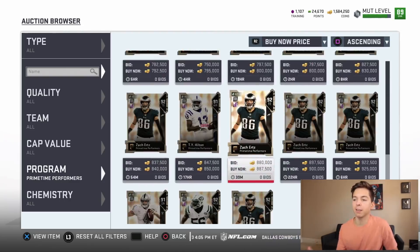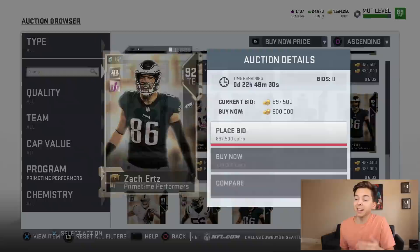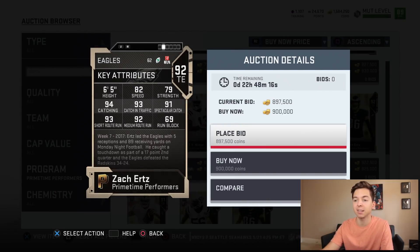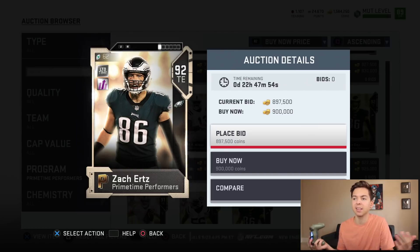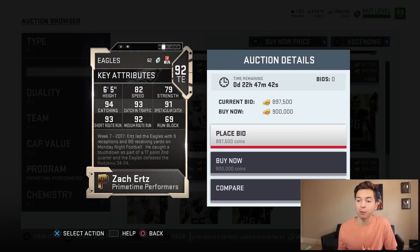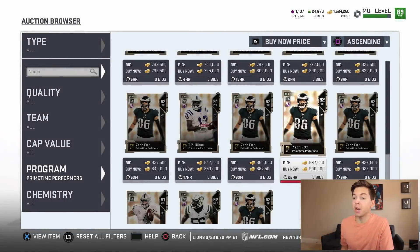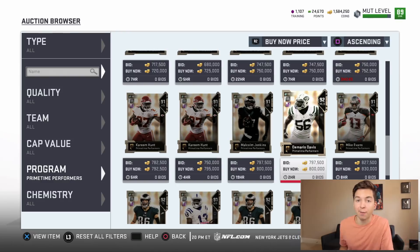We've got Zach Ertz, who is one of the best receiving tight ends in the league. In Mutt, when you look at the back of this card, it doesn't seem too crazy — speed is 82, run block is 69, and you're not totally blown away. But if you look at all the other stats: 6'5", 94 catching, 93 catching in traffic, 93 short route running, 92 medium route running, 91 spec catch. He's got pretty much all the intangibles. I've been one of those people not impressed with the card, but apparently he plays amazing according to pretty much everybody.